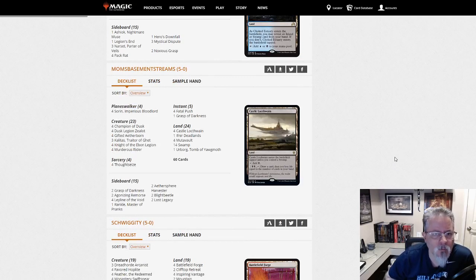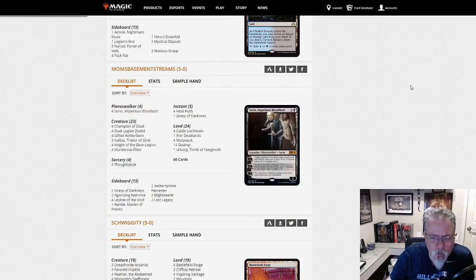Mom's Basement Streams — nice name, I like it. We've got another Mono Black deck here. Four Gifted Aetherborn main — oh, this is the Vampires deck with Sorin. Different threat mix, different approach to Mono Black. It's been around for a while. Sorin and Yahenni's Bloodlord is a strong card.